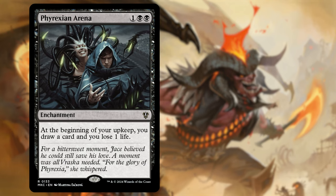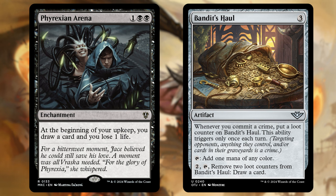Next we've got Phyrexian Arena for 3: at the beginning of your upkeep, you draw a card and lose a life. It's a staple to get more card draw on board. Because we have the sub-theme of lifelink, we should be able to regenerate that life, so paying 1 life to draw a card is no big deal. We are taking out Bandit's Hall — a new artifact that taps for mana and generates loot counters when you commit a crime, requiring 2 mana and 2 loot counters to draw a card. That's too many hoops to draw a card, and we're making enough treasures that an additional mana rock isn't super beneficial.